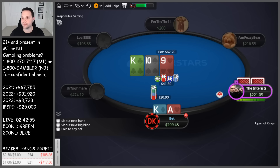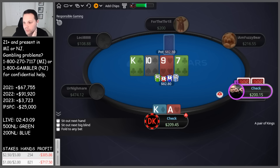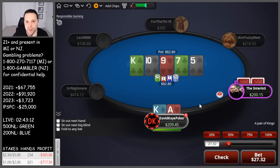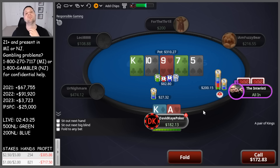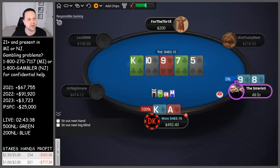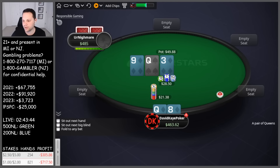Good flop here with ace-king, top top. Bit of a wet board in the sense of pairing draws. Do we consider check-jamming here? I think we're going to check. Pretty quick check, 5 on the river. We go for block size on the river — could also go big. They jam. I'm thinking about calling here — trying to figure out what value hand would check here. Yeah, we're going to call. They show 9-8 suited, we have ace-king. We just have too strong a hand to fold once we block-bet and check the turn.